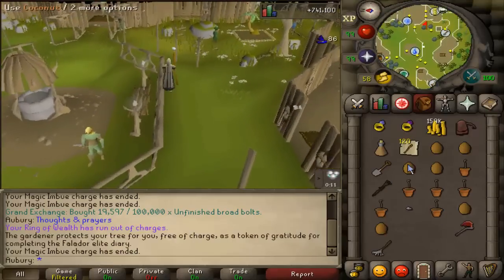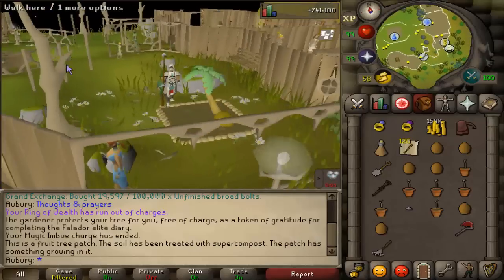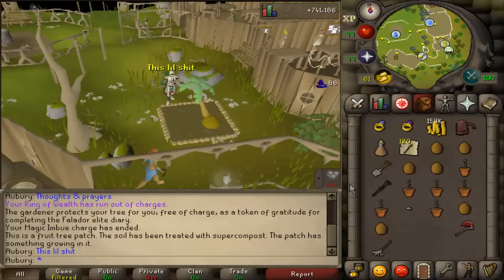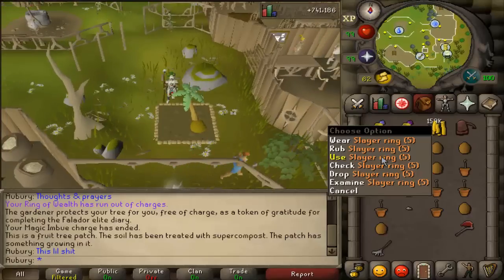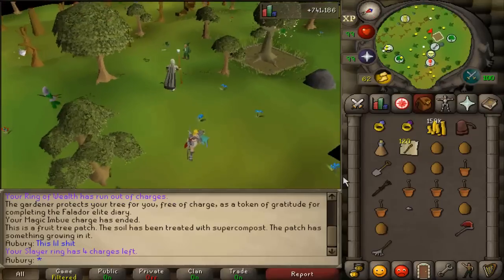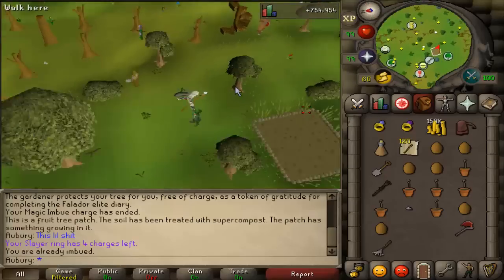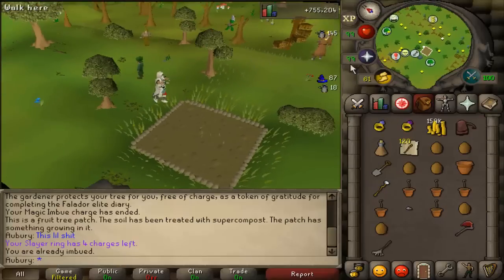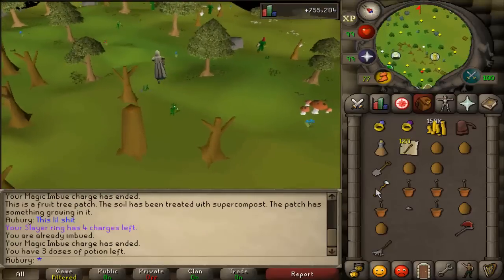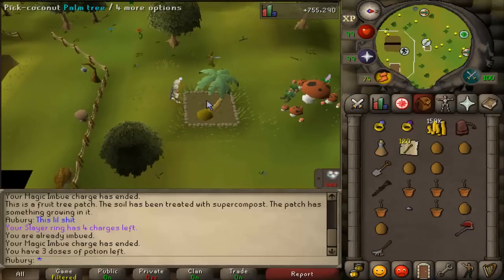This one unfortunately was not grown — it got diseased, which delayed it a lot. You use elf crystals to get to Lletya, and that's pretty much the only good way to get here. If you have Mourning's End Part 1 started, you can kill elves in this area and they drop elf crystals, which you charge up by talking to Eluned. I use slayer rings to get to the Tree Gnome Stronghold. If you don't have slayer rings, you can use the balloon with a magic log, or use spirit trees from the GE up to the gnome stronghold.